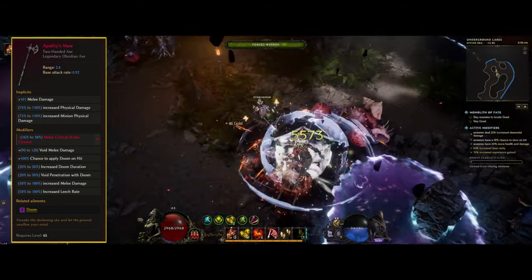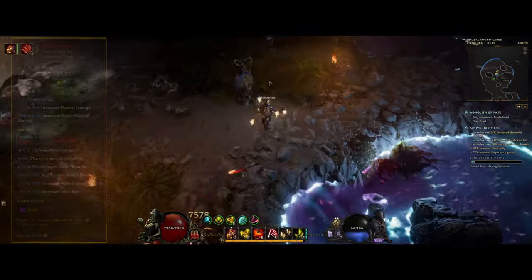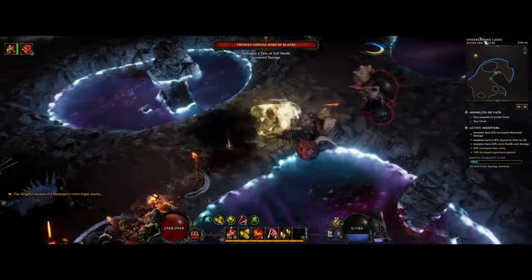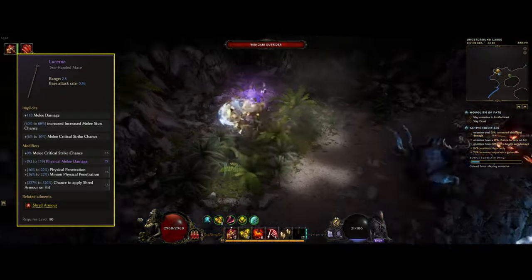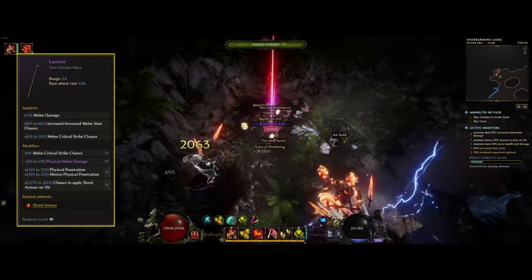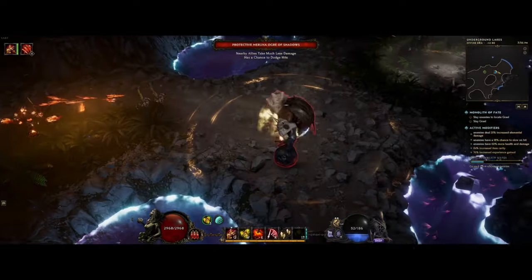I got one with base crit as a legendary potential as well, which is something you really want to try to get to push out as much damage as possible. This means the forged weapons will also get the base crit from this weapon, making it really easy to scale crit overall. There are a lot of other weapons you can use before this, like a Lucerne base that can have up to 10% melee crit strike chance as the weapon base. Then you can just add a normal T5 base crit on top of that, giving you a total of 19% right away - and then get some added flat damage for a great starter weapon.